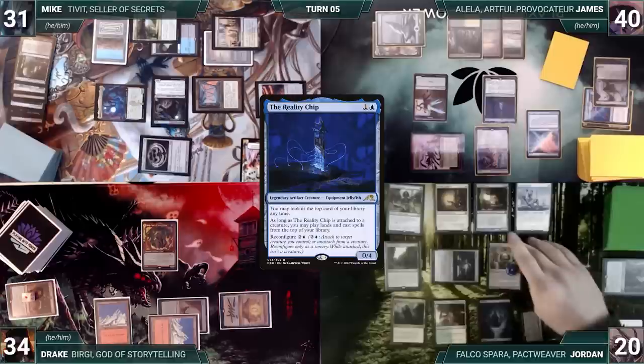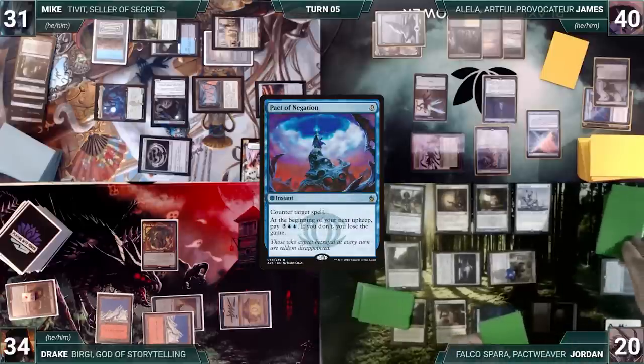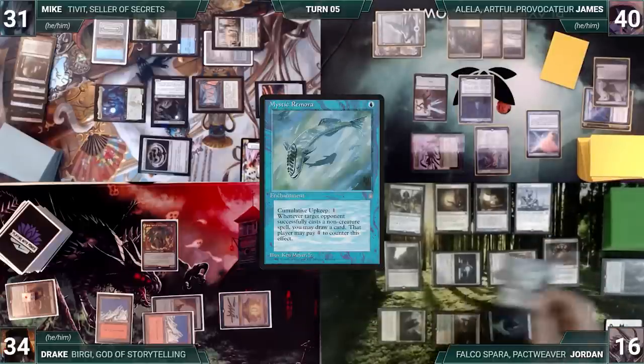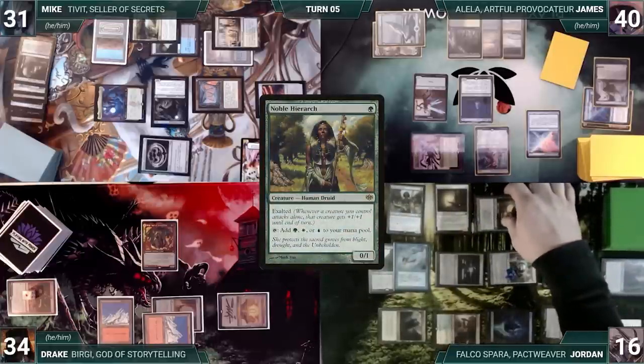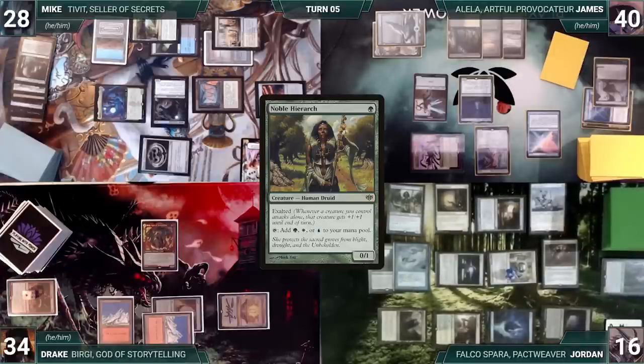James gives the turn to Jordan. During his upkeep, Jordan pays for his Pact of Negation. During his draw step, he draws two extra through Sylvan Library, paying four life to keep one extra. In his main phase, he casts Sensei's Divining Top and Mystic Remora. He moves to combat and attacks Mike with Trinket Mage. Noble Hierarch's Exalted triggers, giving Trinket Mage +1/+1. Mike takes it and Jordan passes.